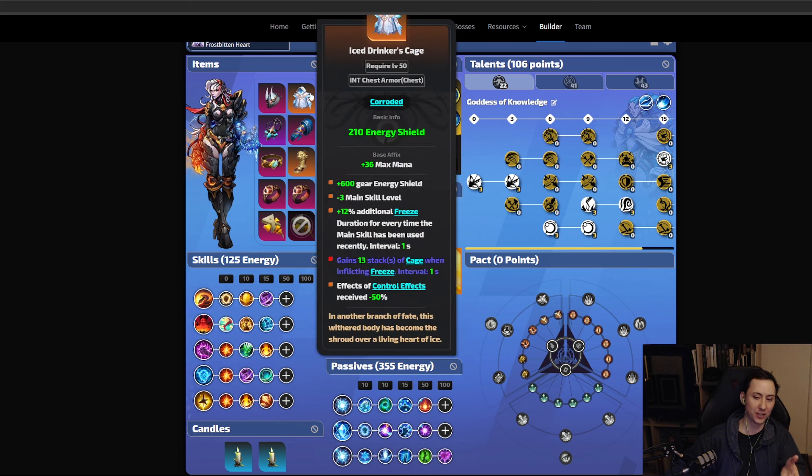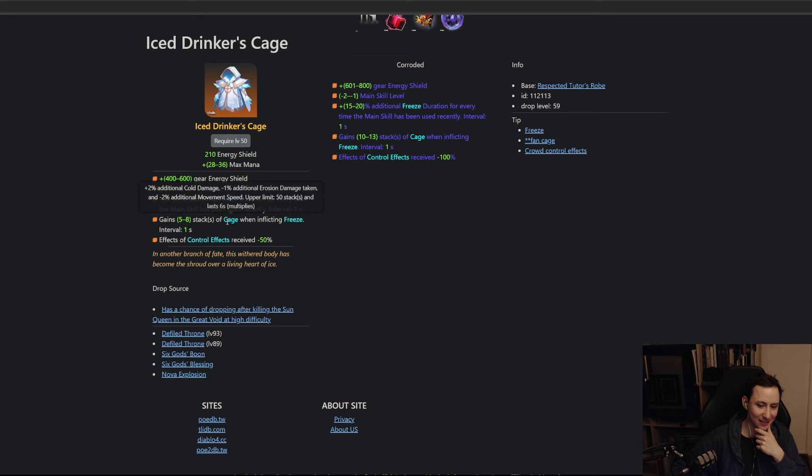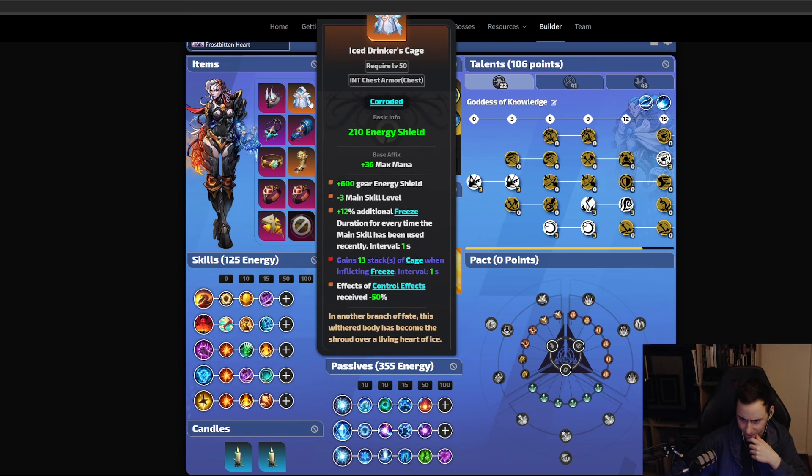The Ice Drinker's Cage is really important — it gives you an insane amount of damage by granting additional stacks of Cage when inflicting a freeze, with an interval of one second. You can stack this up to 13 times when you corrode it to T0. The Cage buff gives 2% additional cold damage, minus 1% erosion damage taken, and minus 2% additional movement speed, stacking up to 50 times — so 100 additional cold damage as long as you've inflicted freezes recently. However, it also gives minus 100 additional movement speed, which is a huge downside. Since this is a Cast on Crit build, the minus three main skill level on the item doesn't matter at all.